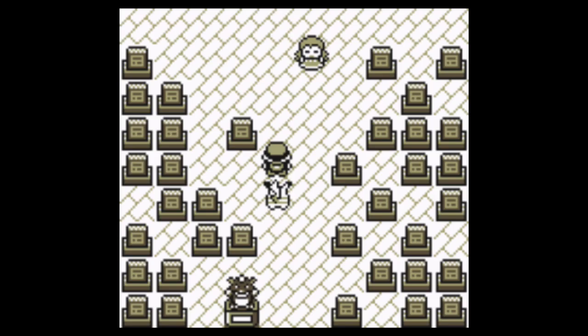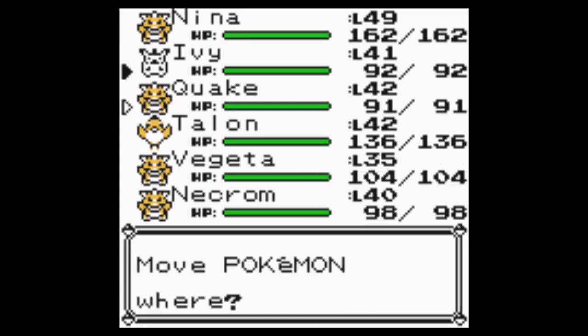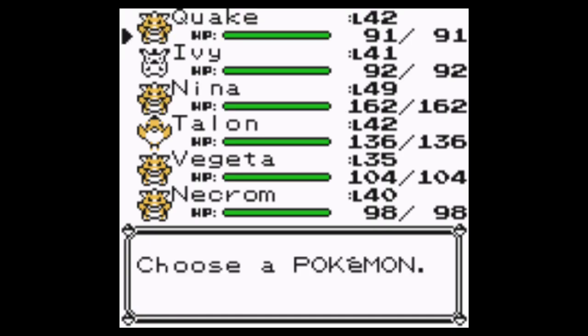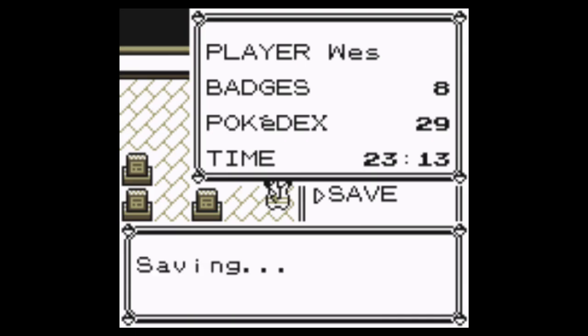So two trainers down, three to go. Now I have this problem — Agatha. Agatha is going to be a little bit challenging. I guess let's start off with Quake, because Dig is a pretty decent move when you don't have Levitate. Let's save — just in case something happens to the video.